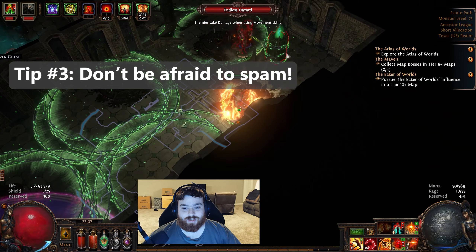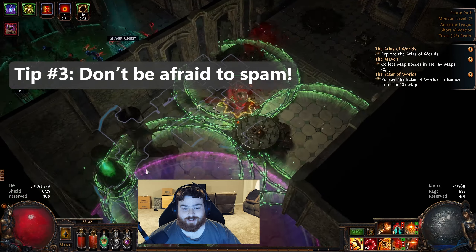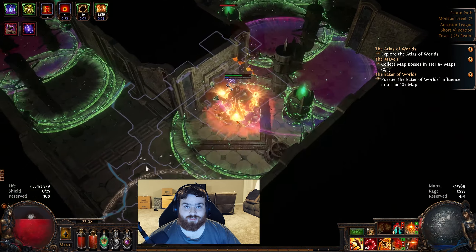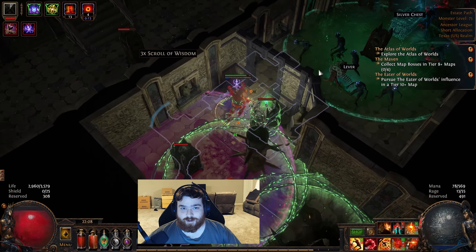Tip number three: most abilities in this game don't have any internal cooldowns. In most builds, the basic attack is pretty much useless, so you'll want to swap these out for another ability gem in your gear pretty quickly, and feel free to spam those abilities.